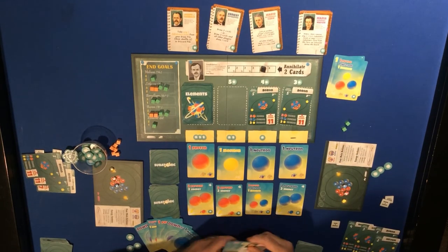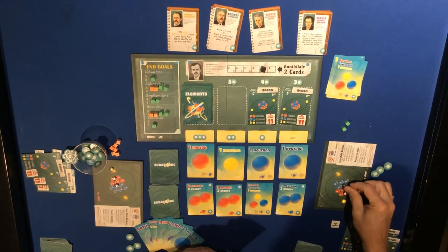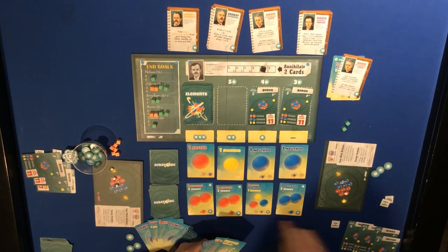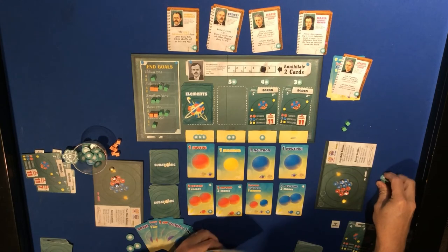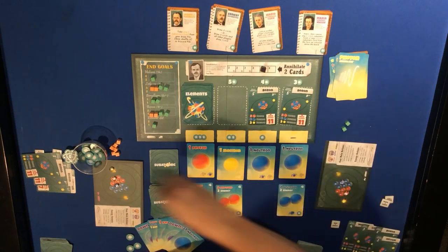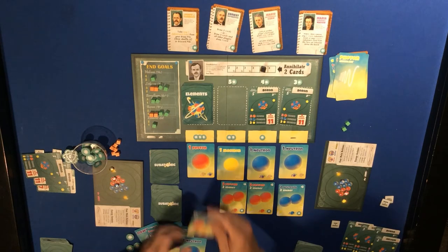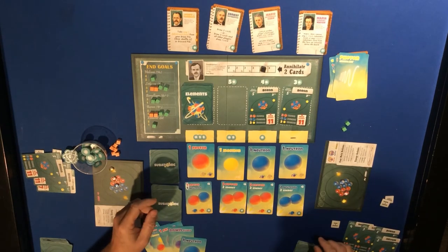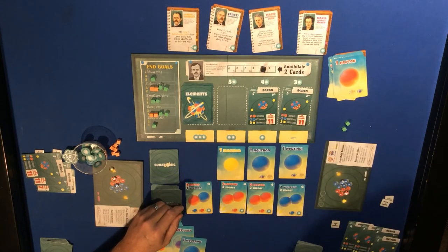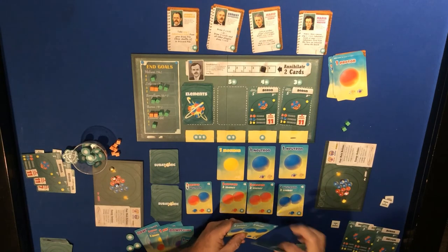Marie Curie will use this to take one more neutron. Then these three with three energy can give me this wild card. Those move down - I can take one subatomic particle, so I'll take a proton. I was also able to draw three more cards.